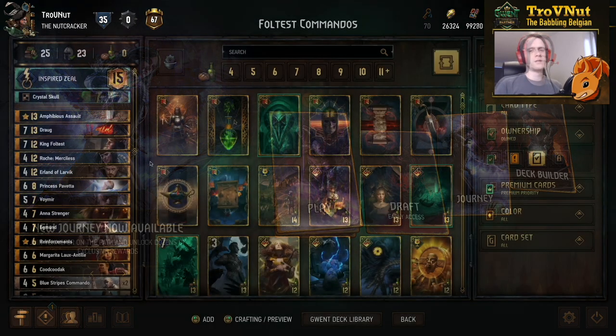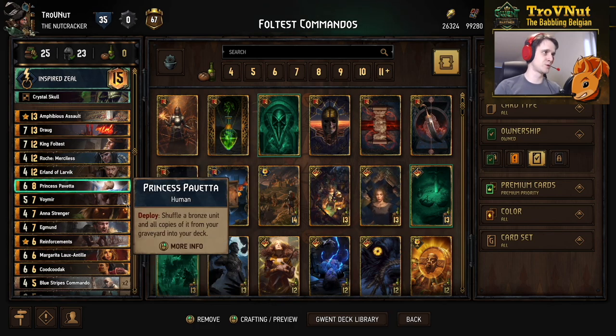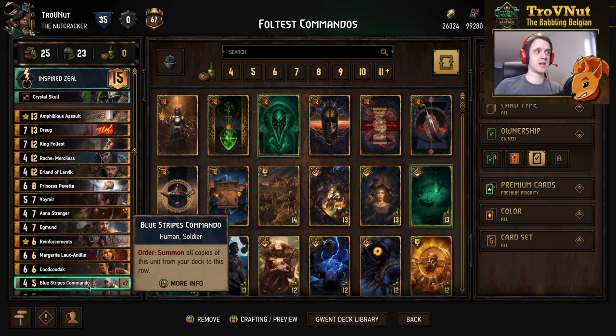You've all seen a commandos deck, I'm assuming. The Blue Stripe Commandos allow you to on-order summon all copies of that unit from your deck onto the row. Once you do that, you have a whole stack of them on the row — you start with two, but these types of decks are built to make more and more of them every single round.